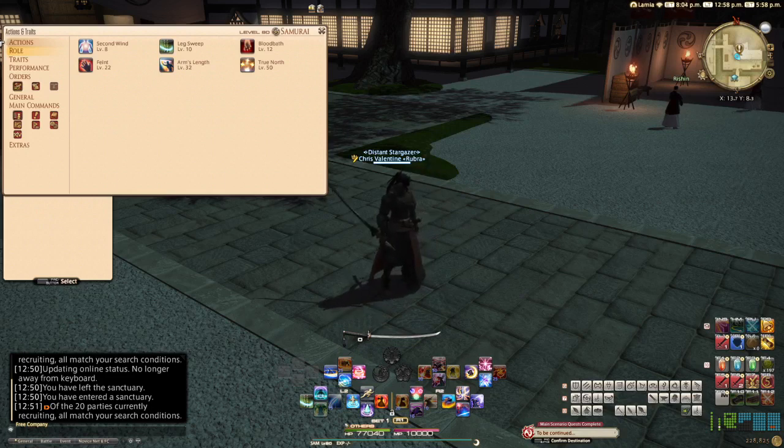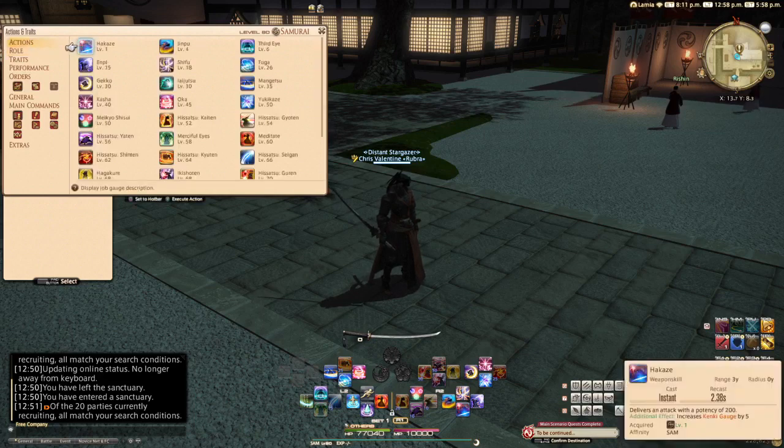Samurai hasn't really changed much — we've only lost two skills. The gauges haven't really changed, and how it works hasn't really changed at all. Just some ability changes, some Iaijutsu changes, and a whole range of new abilities. We've lost Hagakure and Ageha, two skills that I really didn't utilize much when I first started Samurai and don't think mattered as much as other skills.